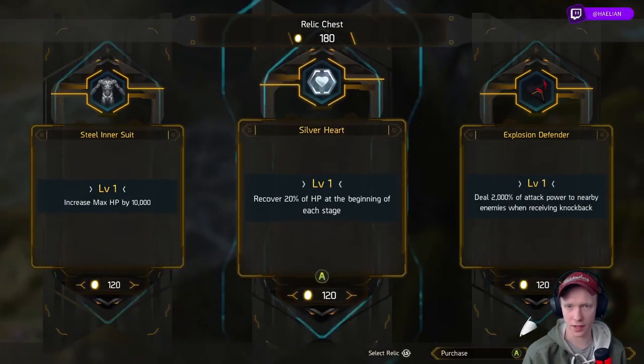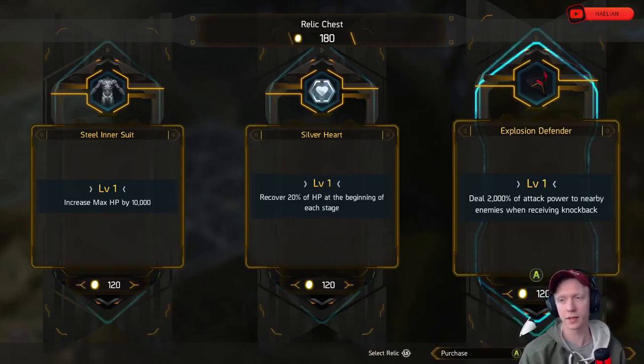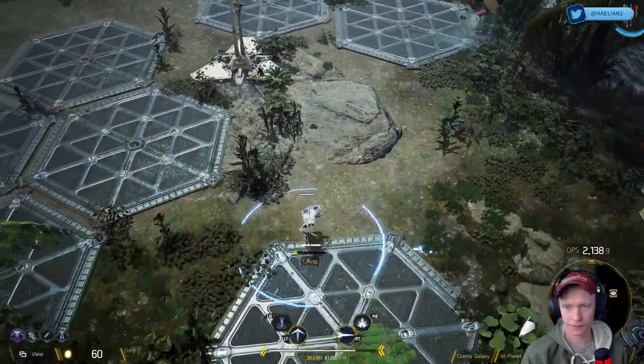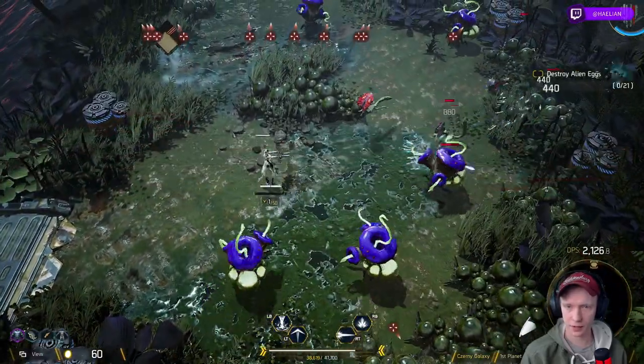HP increased by 10,000, recover 20 HP at the start of each stage. Deal 2,000 attack priority to enemies when receiving knockback. We're tanks — let's tank it. Let's go the tank route, massive amounts of HP.